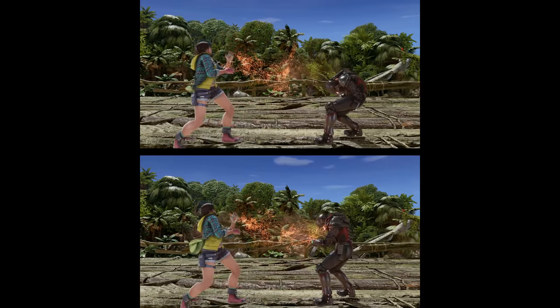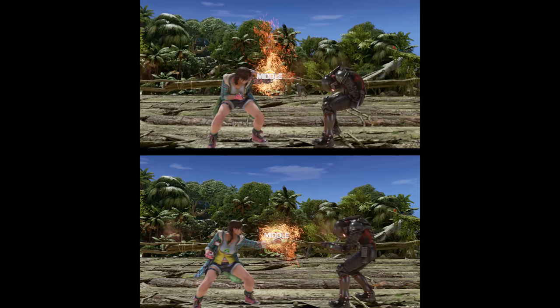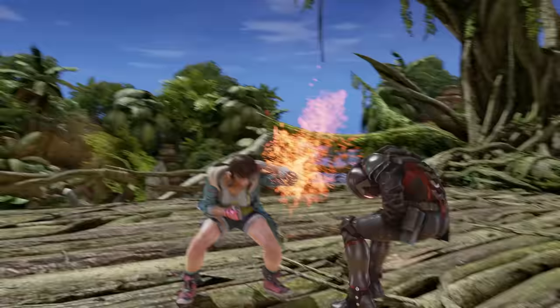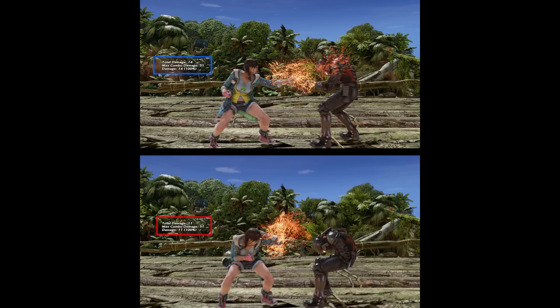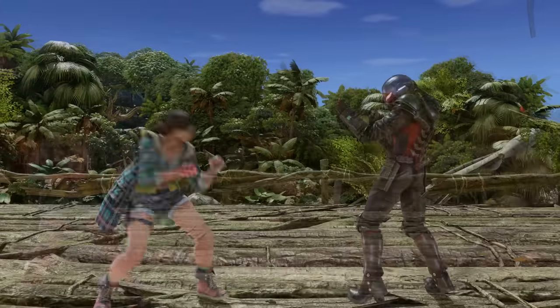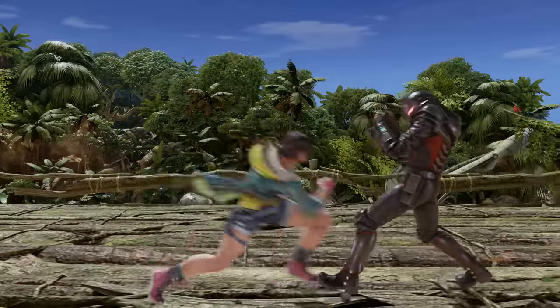Both Party Crasher and shotgun come out in 12 frames and cover about the same range. Party Crasher is your baseline tool — it boasts superior frames, and if delayed, tracks very well. Shotgun, on the other hand, has greater damage potential both in and of itself and the confirmable counter hit follow-up, and the spin mix-ups are good at bringing overly defensive opponents out of their shell. So mix and match these tools to stay unpredictable.